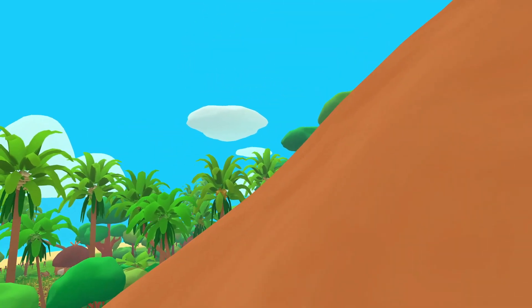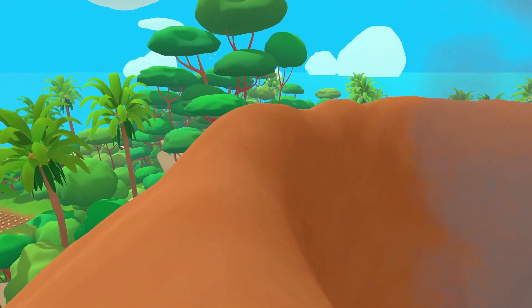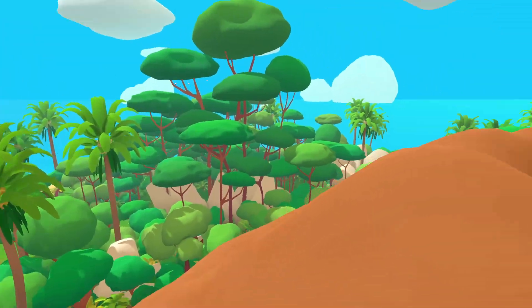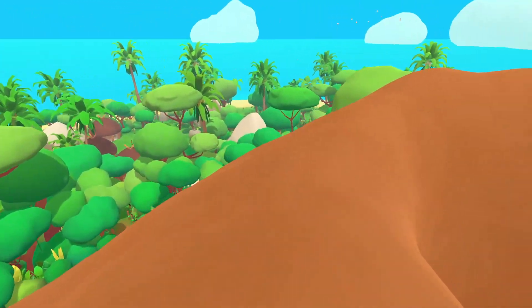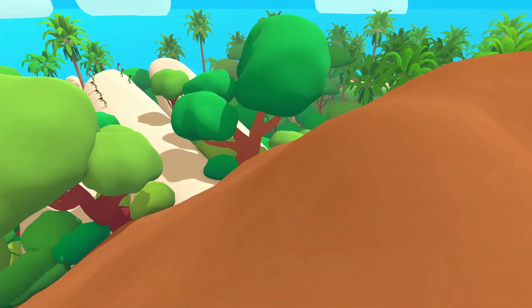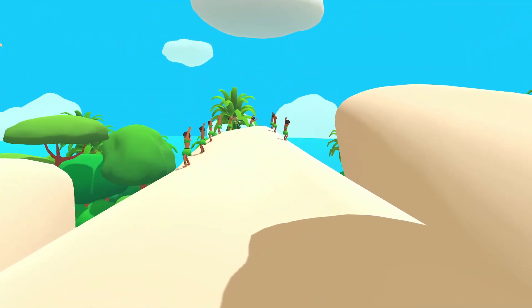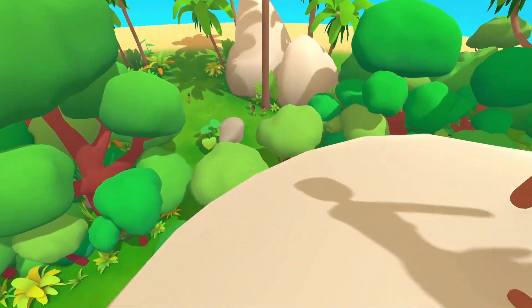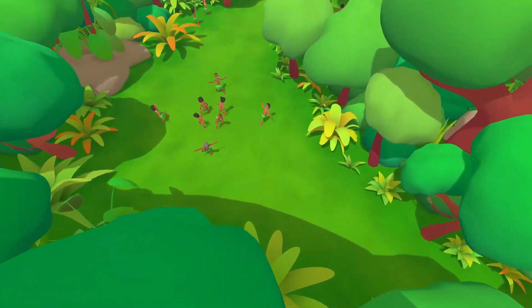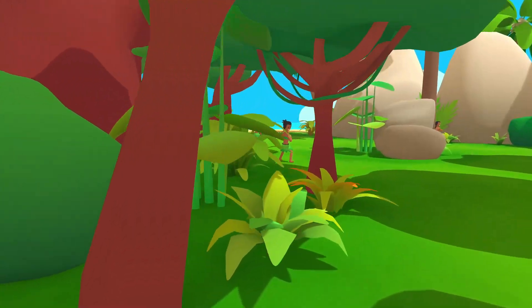I bet the hidden one is throwing yourself in the volcano. So where's the cliff it was talking about? There it is — I bet this is it. Cliff — achievement unlocked. Jump — achievement unlocked.